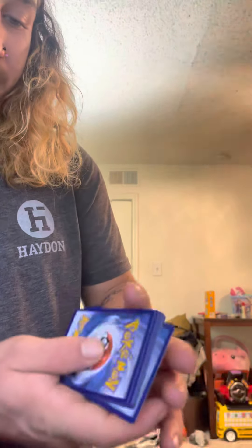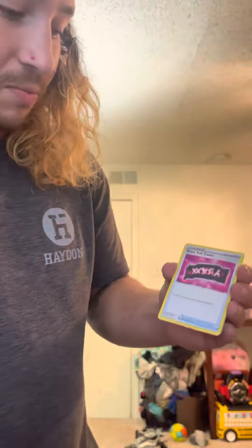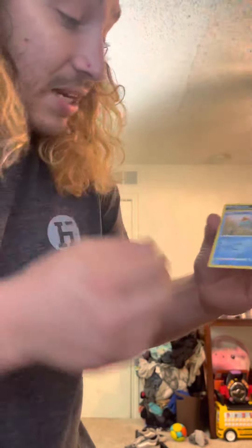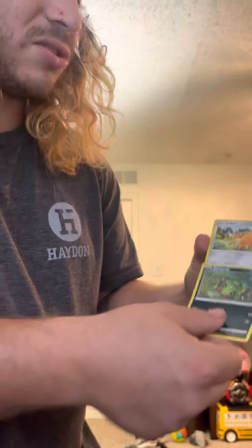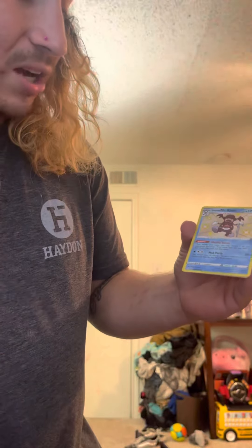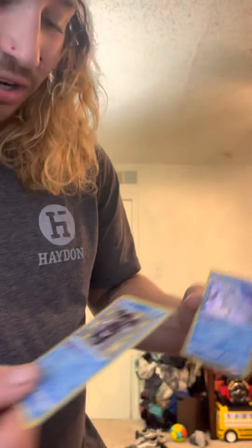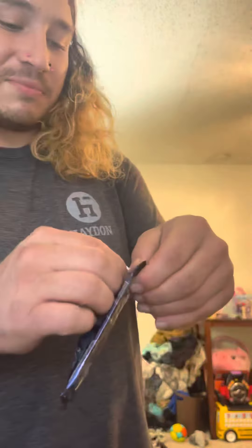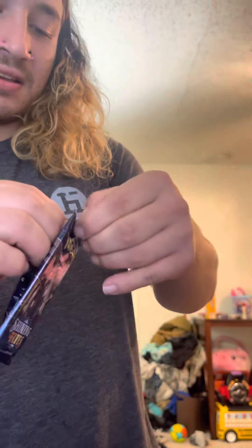Wow, guys, that is crazy. I actually just got rid of my other Charizard — I got rid of it to open up one of the booster boxes. Code card down. Normal Energy, Team Yell, Thackery, Tropius. That is so crazy. I was literally telling my wife, let's just go ahead and try — Shiny Mr. Mime with the Frost Moth behind it.